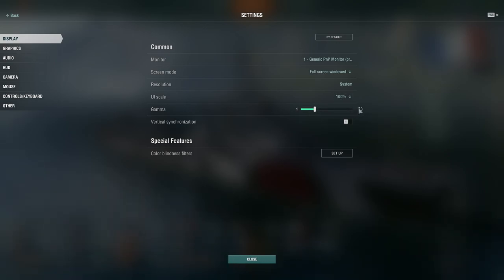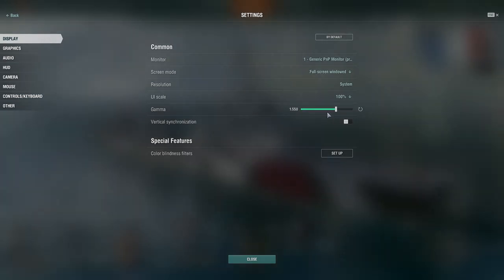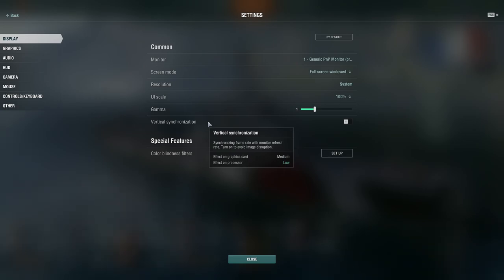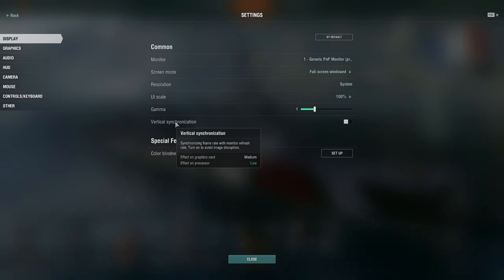Then you have gamma, which sets the display of light and dark shades and affects image contrast. I've always left mine at 1 and never messed with it. Vertical synchronization synchronizes your frame rate with your monitor's refresh rate — turn it on to avoid screen tearing. It has a medium effect on the graphics card and low on the processor. I just have it off.